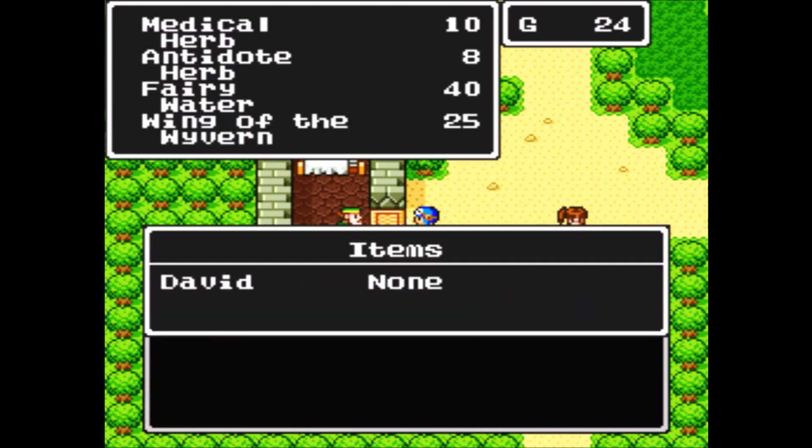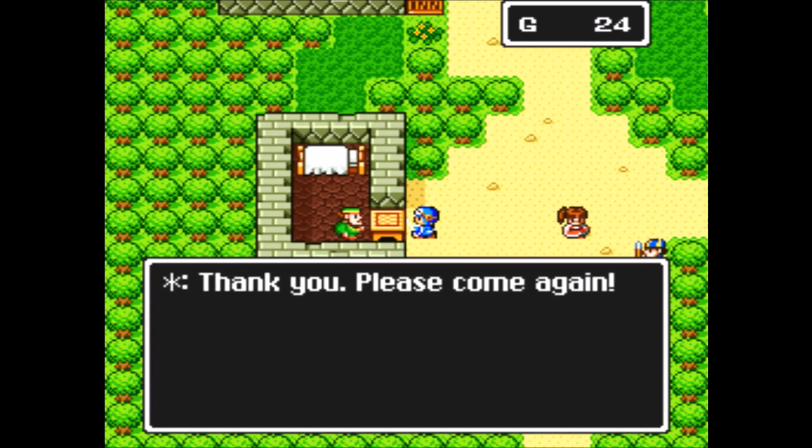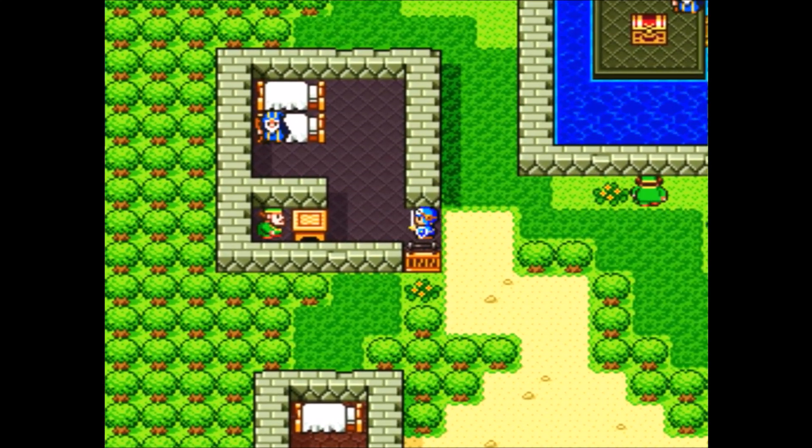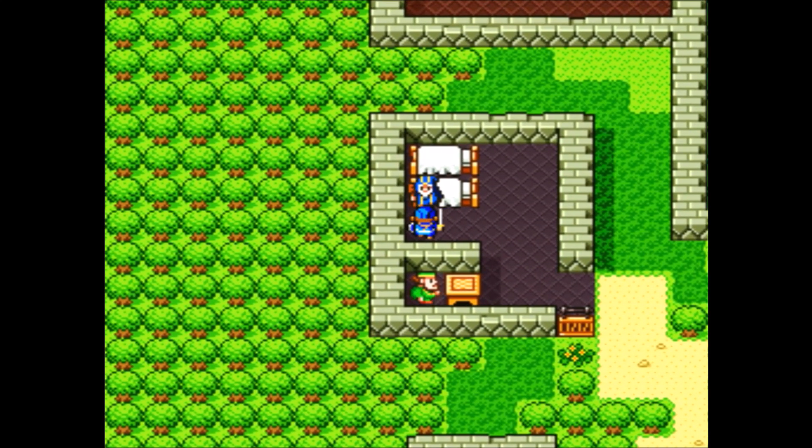Let's see what we got going on here. There's some fairy water here, which works just the same way as it did in the first game, acting as a repel spell. But I need as many battles and as much gold and experience as I can possibly get.